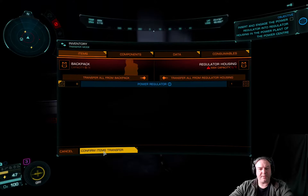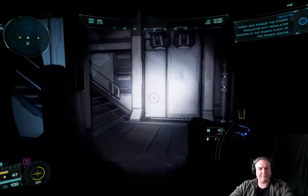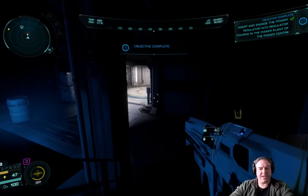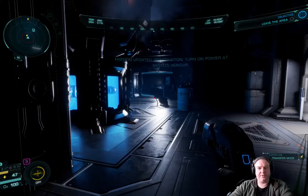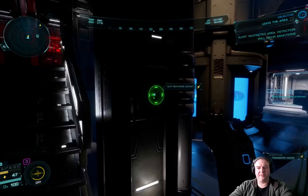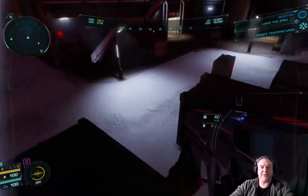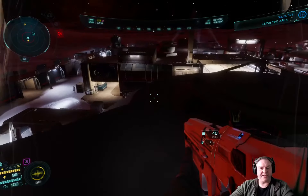Power regulator — transfer from backpack, confirm. Then over to the console, engage the regulator. Right, so now I've got a few options and I now have access to power throughout this area. As it powers up — they can't get in because they don't have clearance. Entering restricted area. Suit recharging, suit building charge. It's time to leave — warning, low temperature detected. This now gives me the opportunity to fight them, because now I have access to power.